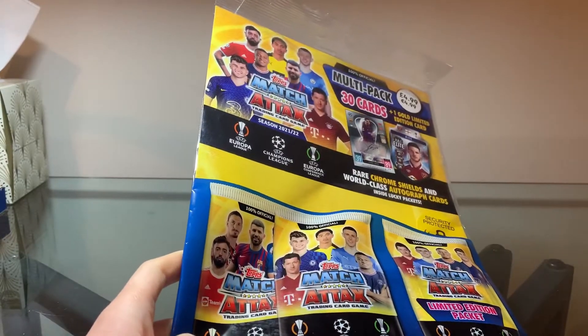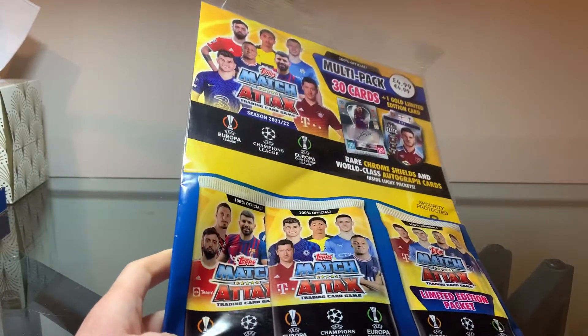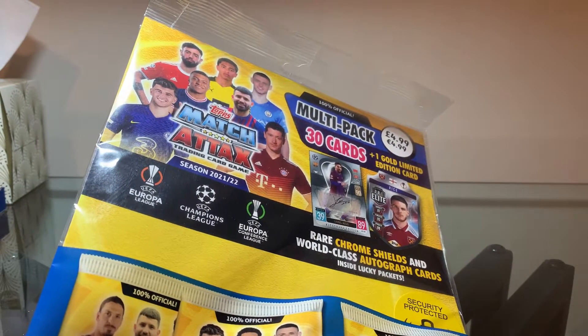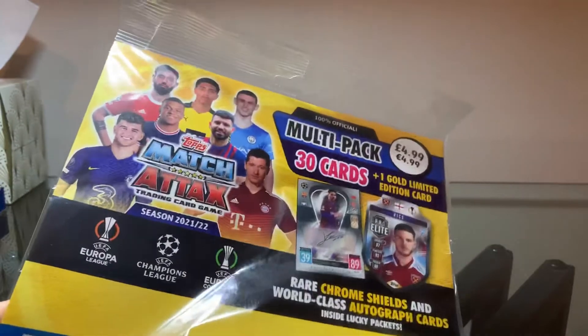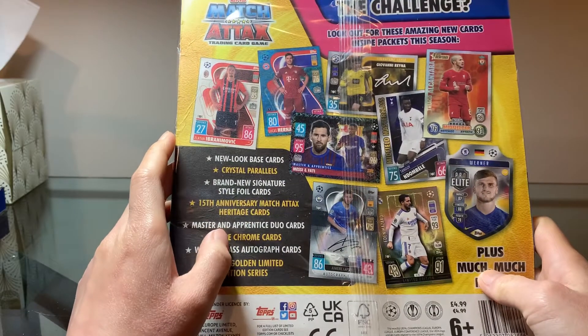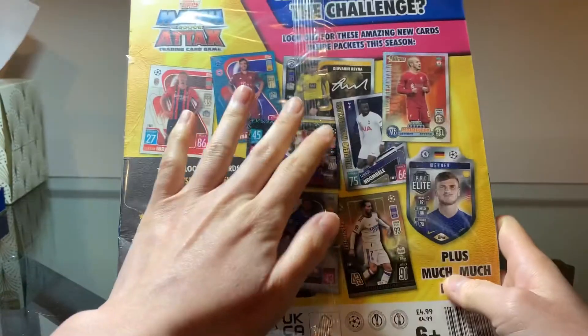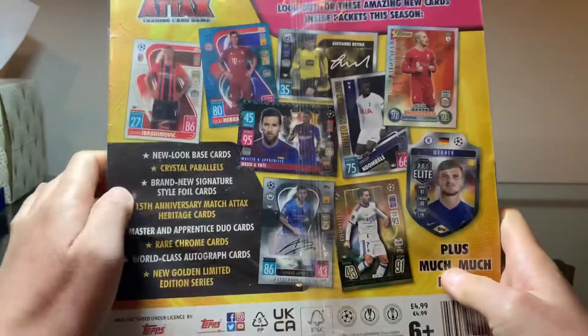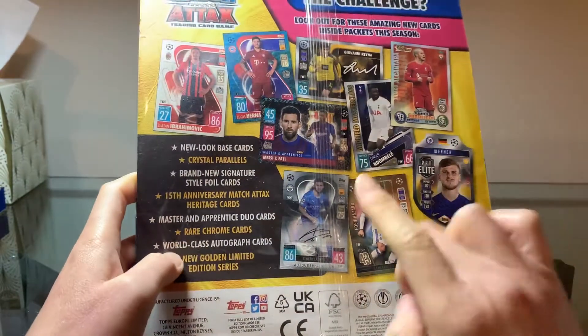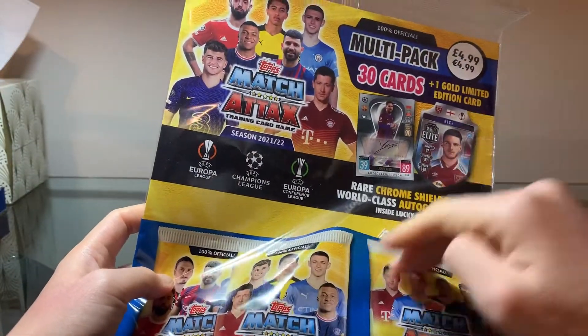Hey guys, welcome to a new episode of Football Cards Unpacking. This time we got a multi-pack from Topps Match Attax Trading Cards game, season 2021 to 2022. In this multi-pack there are 30 cards plus a limited edition card. In this series you have a chance to get Crystal Parallel Signature Style, which is one of my favorite designs, and also Heritage Topps Heritage Cards, Crown Cards, Master and Amplified Stool Cards, and Autograph Cards.